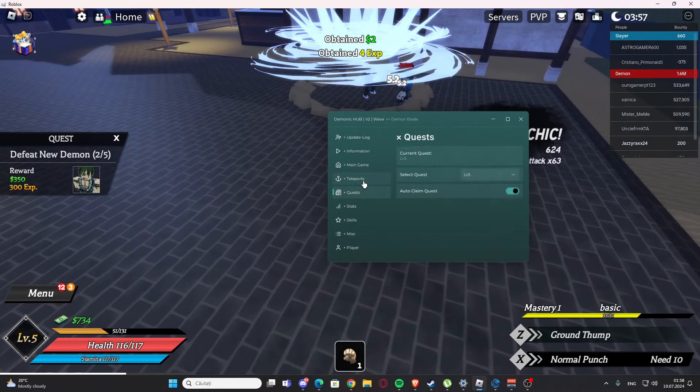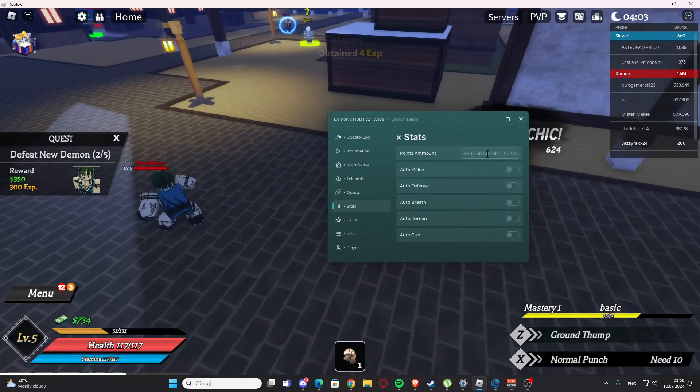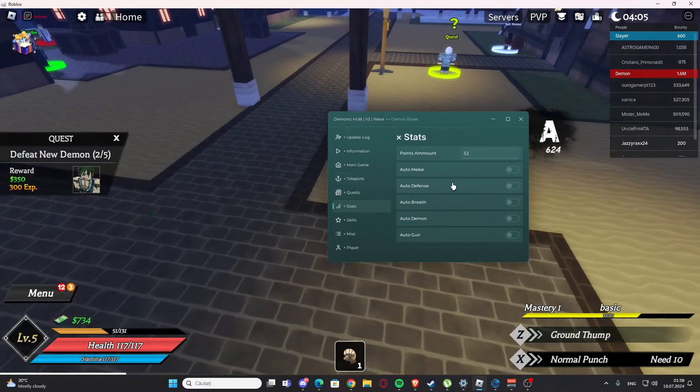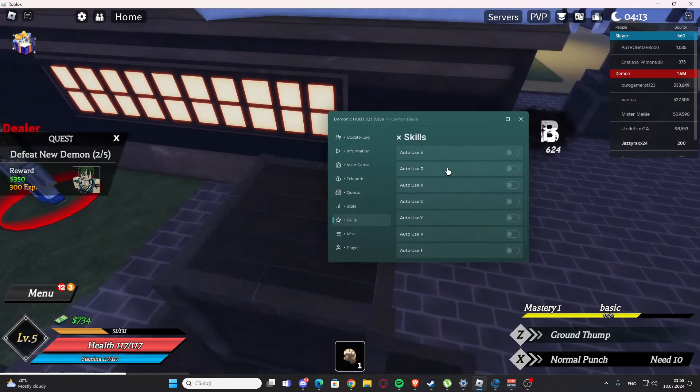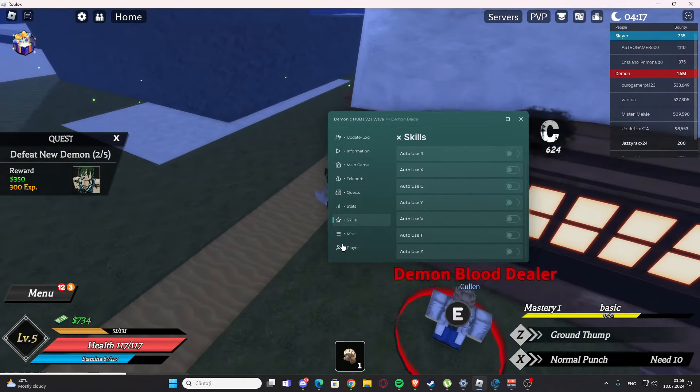Now we are level 5, and it's also going to pick up a new quest and auto farm for us with no problems. We have the stats section, so we have the amount of points you can put in. We have auto melee, defense, bridge, demon, and gun. We have skills with auto keys: X, C, Y, V, T, and Z.